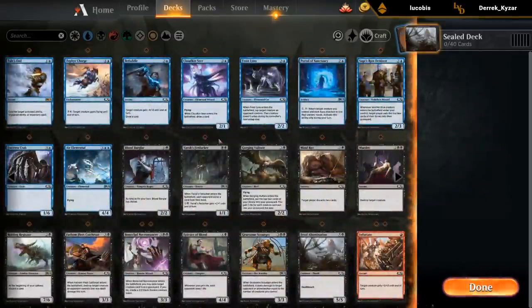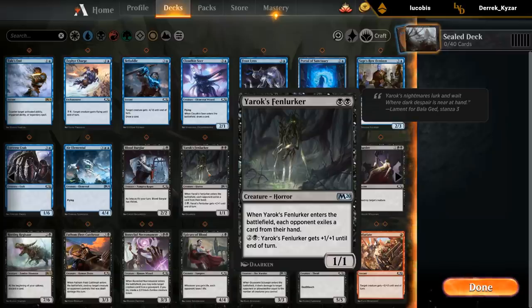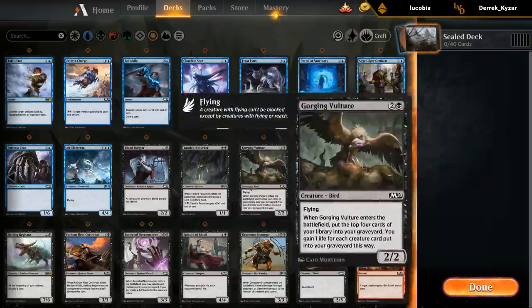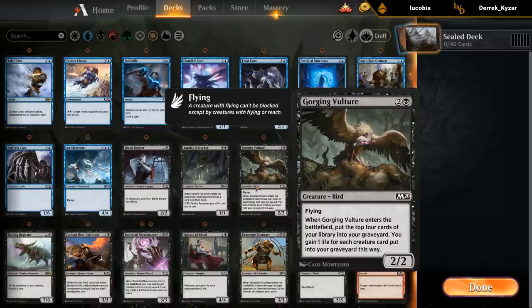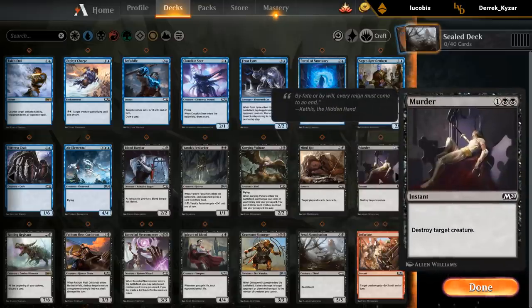Let's take a look at black. In black we've got the Burglar, which is fine — a 2/2 with lifelink on offense. The Dungeon Lurker is also fine, kind of an improved Burglar Rat even though it's a bit more difficult to cast. We've got the Vulture — a 2/2 flyer for three is fine and has some graveyard synergies as well. Mindrot can be a playable limited card. If the format ends up being a little slower, Mindrot gets better. And from what I've seen, Core Set 2020 seems like a relatively slow core set, so I'm guessing Mindrot is better than average. And then Murder, of course, being a common is great.